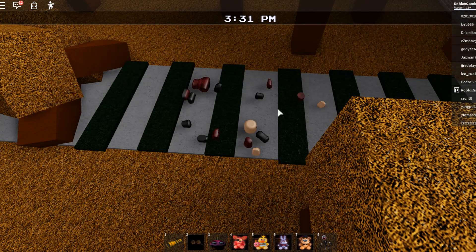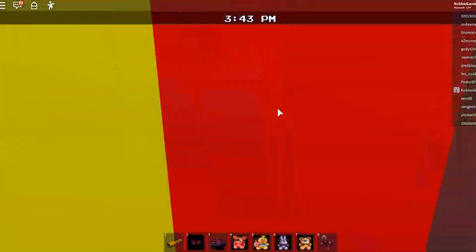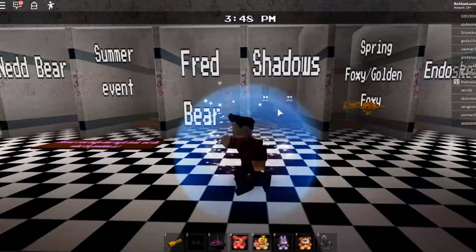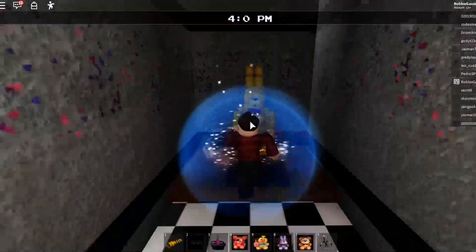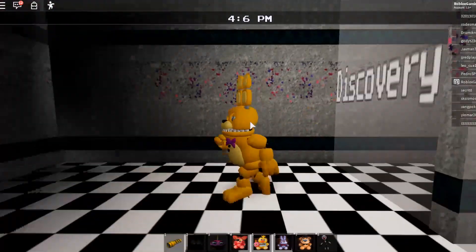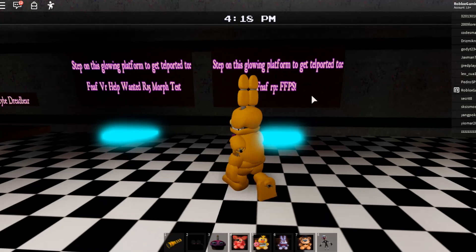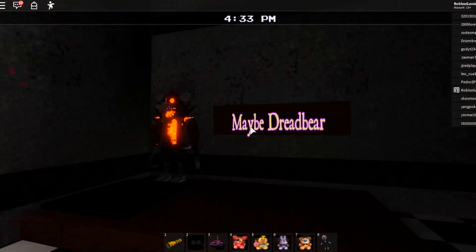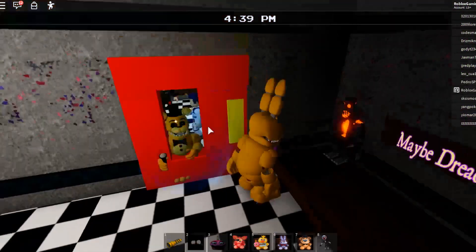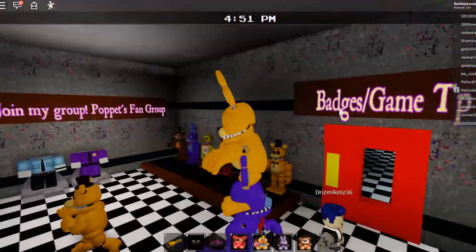We can now go ahead and collect our new Discovery Badge. In this one you get Spring Bonnie - wow, he's actually quite cool, he's actually quite good. Step on this phone for him to be teleported... step on this guy - no, I don't want to be teleported. Maybe Dread Bear - oh yeah, you get this dude. I think I did a video on him anyway.